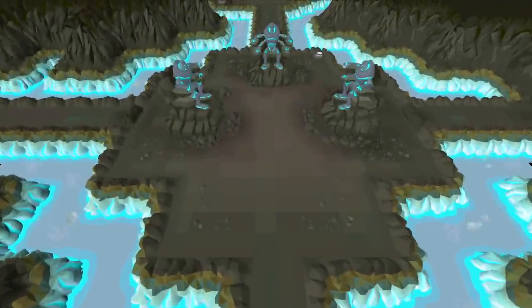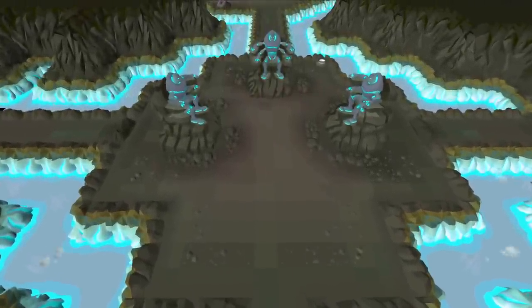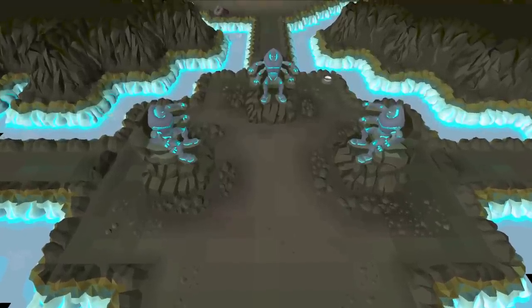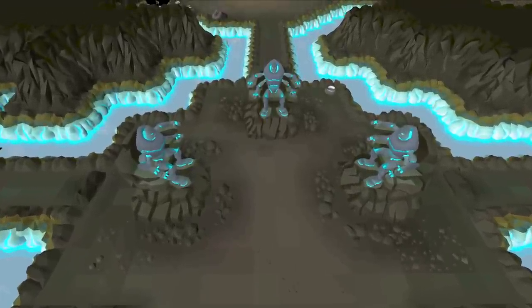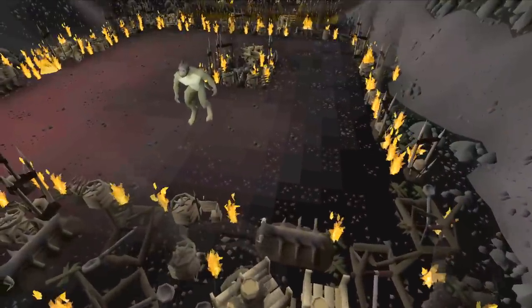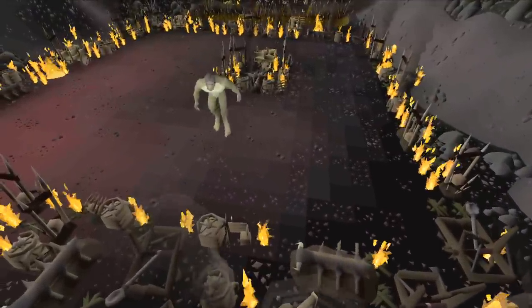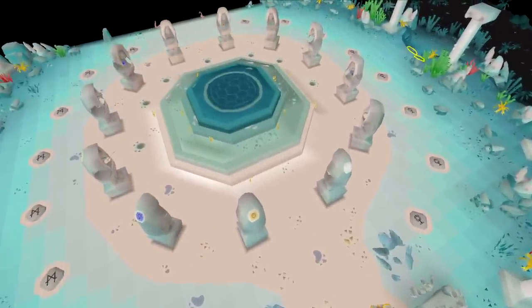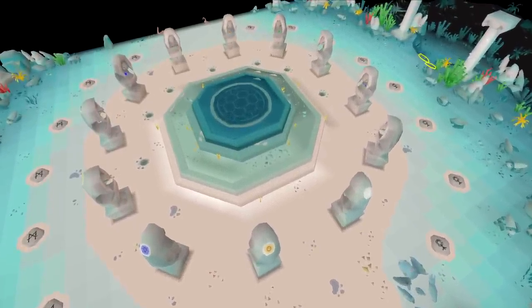On Drop Rate is a series all about testing my luck. Each episode I will pick one or multiple activities to do and one specific unique to get from those activities, but there is a twist. I am only able to do this activity until I am exactly on drop rate. Kill 5,000 Dagannoth Shamans to get a Dragon Warhammer, defeat 512 Venenatis to achieve a Treasonous Ring, or loot 300 rifts to obtain an Abyssal Needle are all ideas going by this rule.